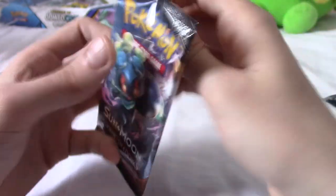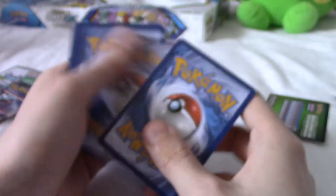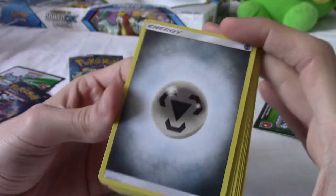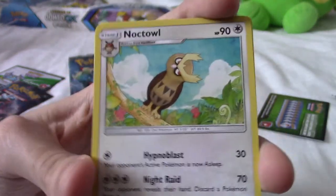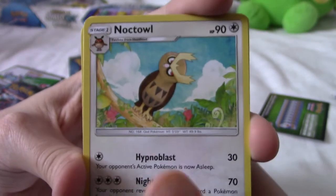Next up is Burning Shadows. Marshadow is definitely one of my favourite designed legendaries — it's simple but it's got just enough character. This is Sun and Moon, so it's four to the front. Guessing the Energy — I'll go Fire! I was completely wrong. We have a Simipour. I didn't realise the monkeys were in Burning Shadows, actually. We got a Noctowl — I thought that was the shiny Noctowl for a second, but it's not.